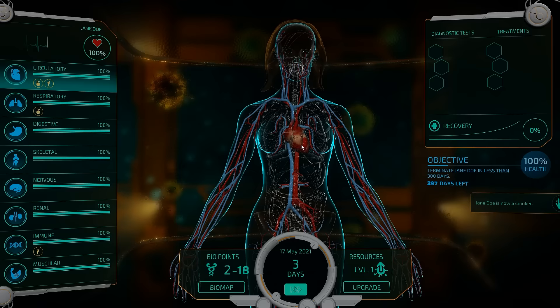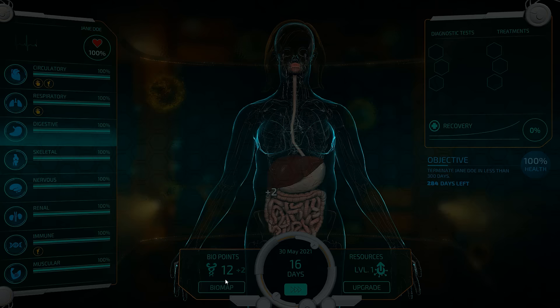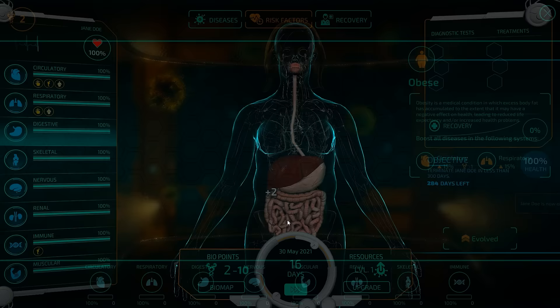These things are going to make you very easy for me to kill. I like the extra harvesting power. The extra circulatory damage and potential respiratory damage means that circulatory and respiratory will be very good targets for me in the future. Muscular and nervous system — these are all quite good as well. Malnutrition is nice, but probably not what I'm looking for. I think we will go ahead and just make you outright obese.